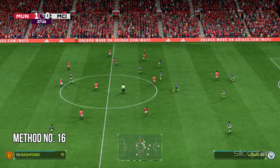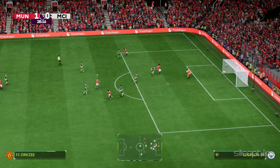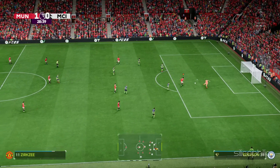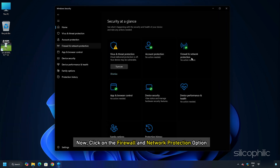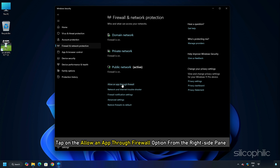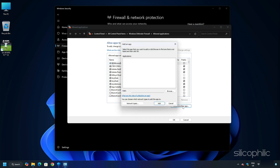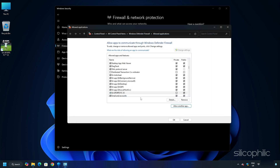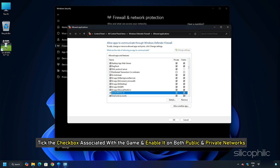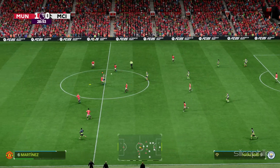Method 16: Allow the game through the firewall. Another potential cause of this issue could be firewall interference. Open the Windows Security app, click on Firewall and Network Protection, then tap Allow an app through firewall and press Change Settings. Click Allow Another App, press Browse, and select the game EXE. Click Open, then Add. Tick the checkbox for the game and enable it on both public and private networks, then press OK to save changes. Relaunch the game and check.